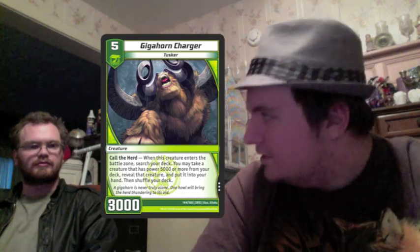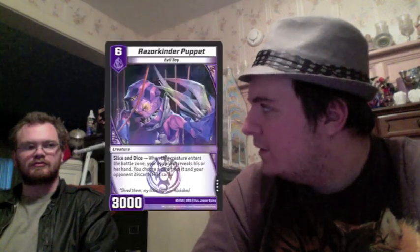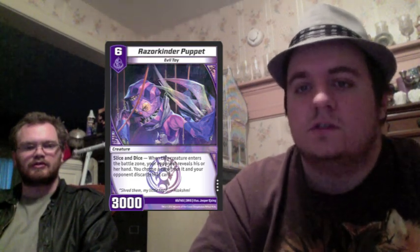They're not doing it simply because he's really good — it's just they don't want you to have a creature. That's really their only reason, and if they're that desperate then you're probably in a good position. They could be playing full board control. Even then there's still probably something more pertinent to be dealing with on the board. Also at five mana, especially if you're going second, your opponent might have a Razor Kinder Puppet to dig out what you just searched for, so if your opponent is playing Puppet you need to be very careful about when you play Giga Horn Charger.